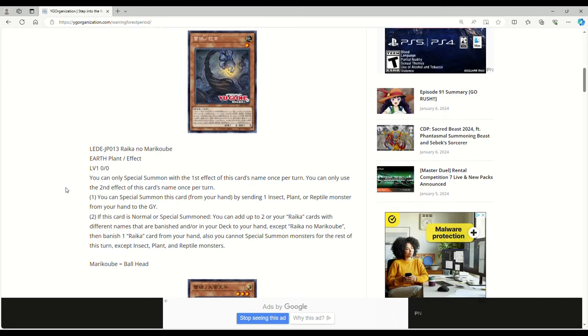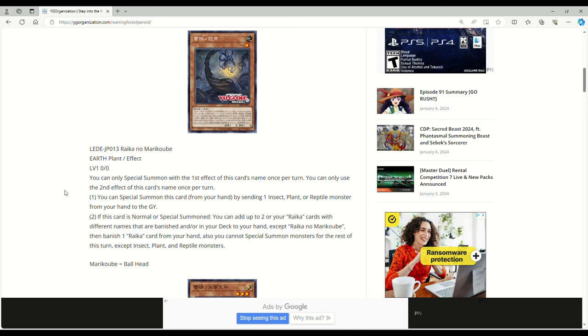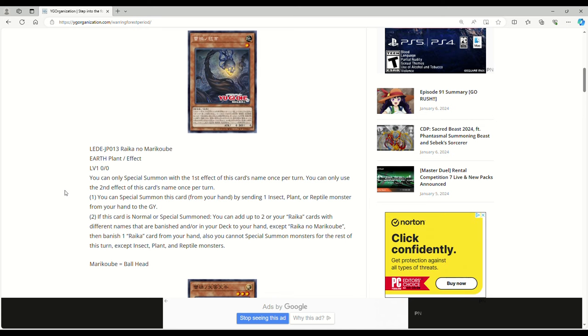This is Rika Nomera Kube — Earth, Plant, Effect, Level 1, zero attack and defense. You can only special summon with the first effect once per turn, and only use the second effect once per turn. You can special summon this card from your hand by sending one insect, plant, or reptile monster from your hand to the grave. If this card is normal or special summoned, you can add up to two Rika cards with different names that are banished and/or in your deck to your hand, except itself — that in itself is insane. Then banish one Rika card from your hand. You cannot special summon monsters the rest of the turn except insect, plant, or reptiles.